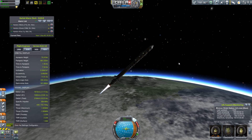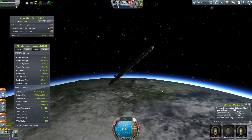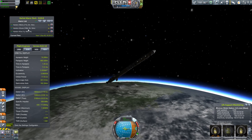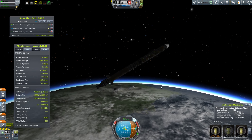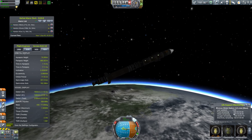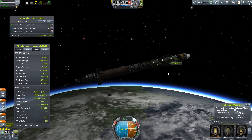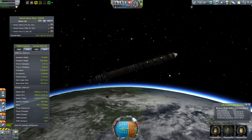As you can tell, my Kerbal alarm clock is actually up in the top left-hand corner of your screen. I've programmed in the transfer windows to Moho, Duna, and Eve — the closest planets to Kerbin. We need to have the station set up and ready to send a rocket or probe to Moho in 71 days, and these guys only have 54 days of life support left. The electricity will last because we have solar panels, so it will replenish.